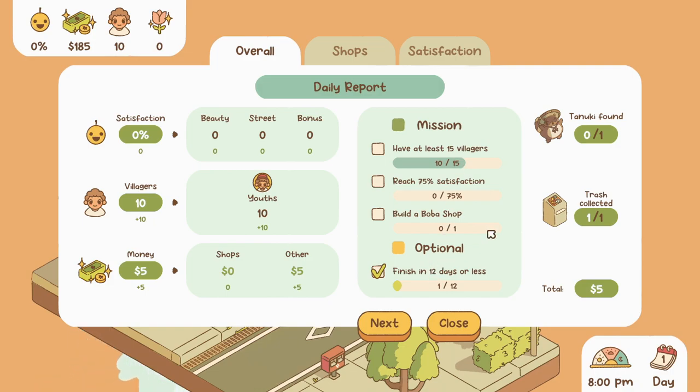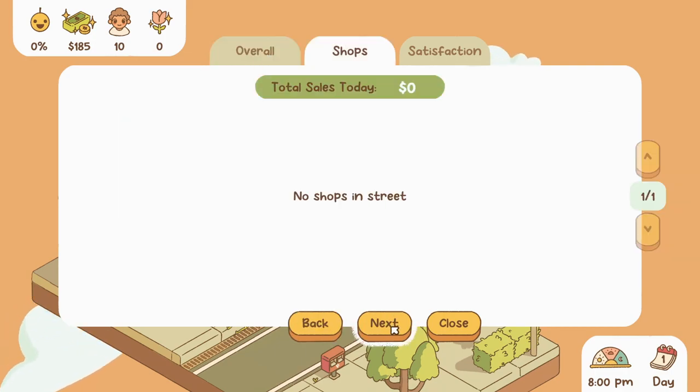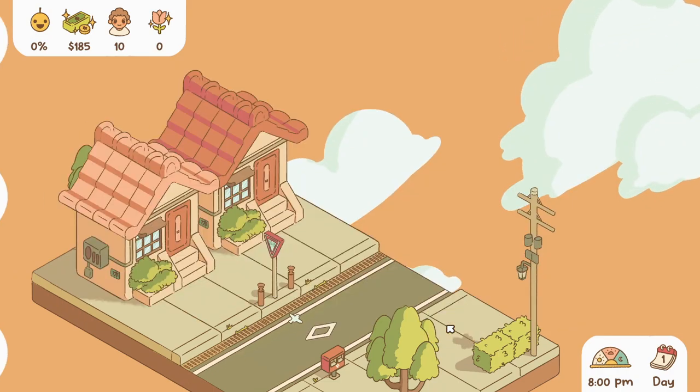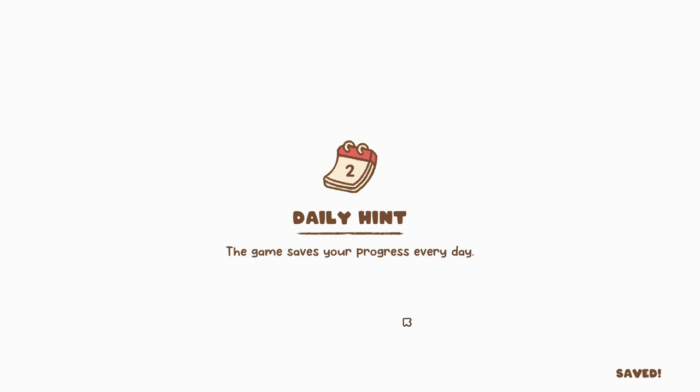So we have a daily report — everything's zero because we didn't really build anything besides adding more people. But we have 10 villagers and some money. Did we get money from picking up that banana peel? We're on the way to completing the mission a little bit. No sales, satisfaction zero percent. Next day I want to build a ramen shop.